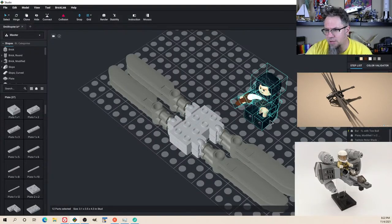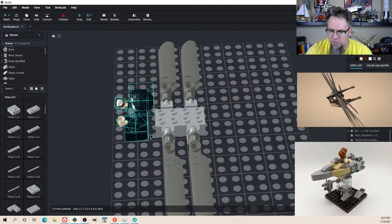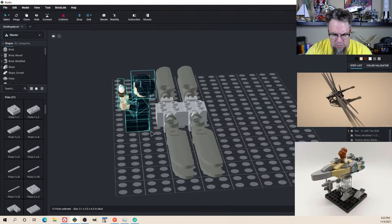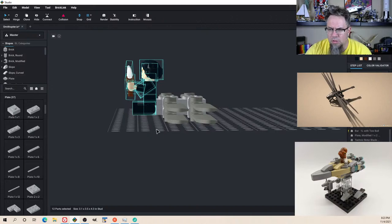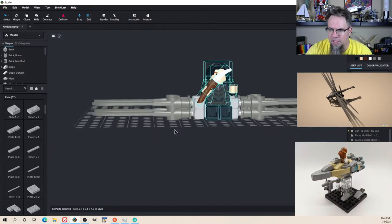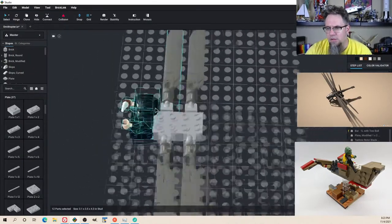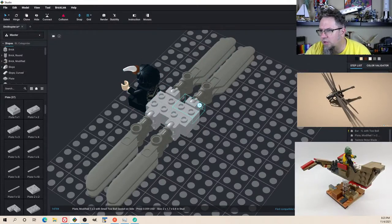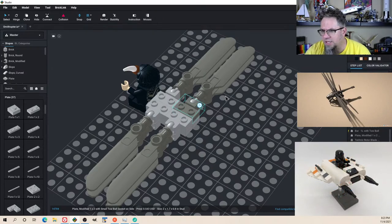I could probably sit him up front like this, because right now if I sat him on top it would just be him up there without anything really around him. But I could put a plate underneath all this and make the cockpit still have a slightly arrowhead-y shape. What colors can we get out of these? Dark blue gray too, for 50 cents.